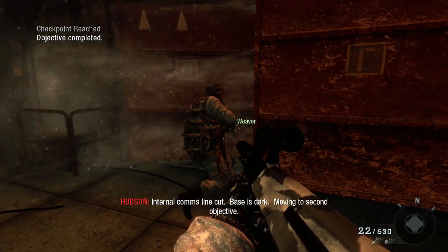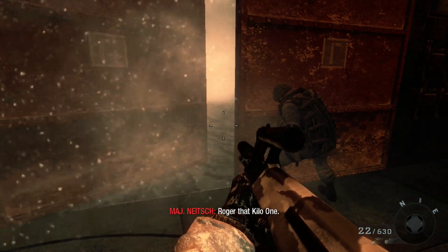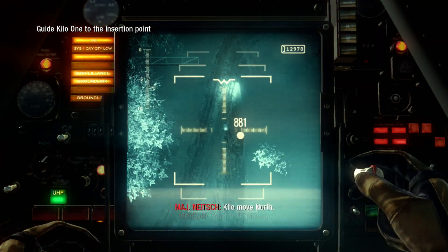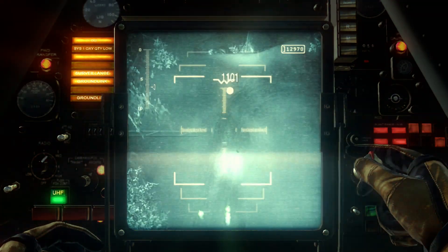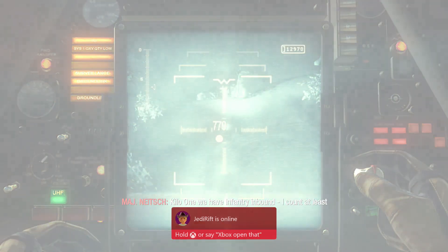Internal comms line cut. Base is dark. Moving to second objective. Roger that, Kilo 1. Kilo, move north. Roger that. Move. Kilo 1, we have infantry inbound — I count at least six targets. Two hot. Stop and drop. Stay out of sight.